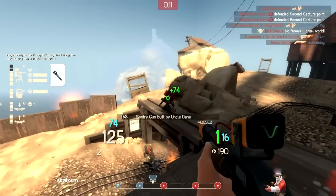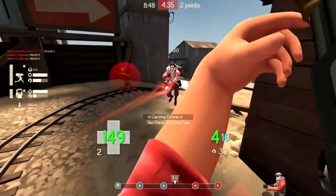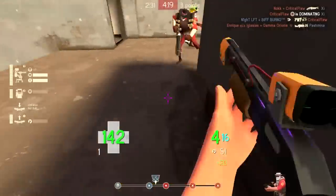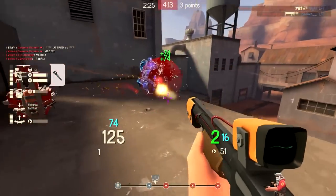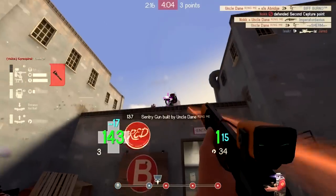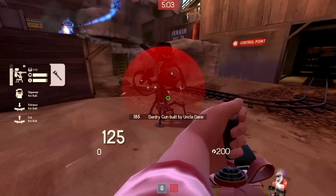Moving on to another really great benefit of equipping the Rescue Ranger: tanking your gun. As demonstrated in the previous situation, you can use the bolts to heal your sentry as it takes damage. The wrangler is a very powerful secondary that provides borderline overpowered synergy with the Rescue Ranger. Using the Rescue Ranger and the wrangler to perform what is often referred to as a sigifu save — named after the platinum engineer who popularized the tactic — can be an amazing way to tank your gun. The way to do this is to switch to the wrangler right when you see that your sentry is about to receive a lot of incoming fire that you don't think your gun can survive.